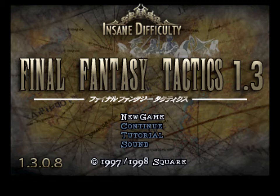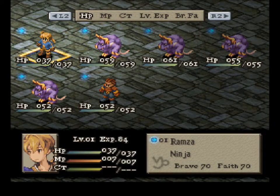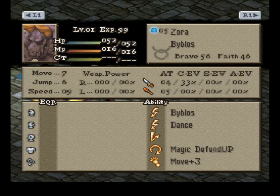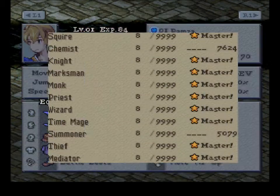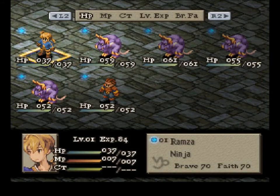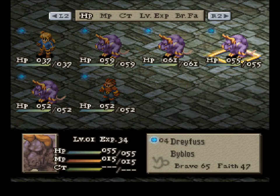I couldn't bear myself to play through normally again. I tried, but it's mainly a time issue — I just don't have the time. So what I'm going to be doing is a funny, very silly thing. I'm going to play through with some custom Byblos units, and I've basically just mastered out Ramza, so Ramza can do whatever. I'm going to use Ramza just as support and finally give Byblos his time to shine here.